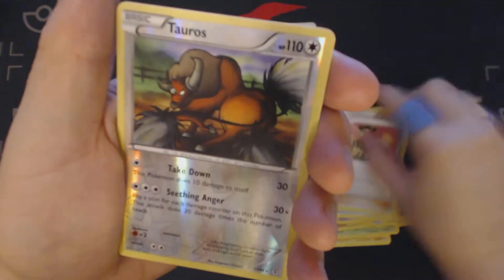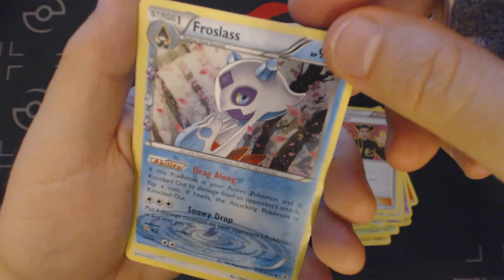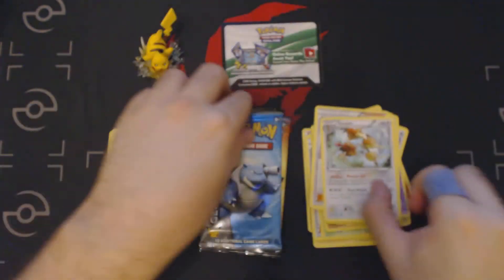Wobbers, Maintenance, Imakuni, Reverse Holo Tauros, Holographic Radiant Collection, Frostlass, and Dodrio.